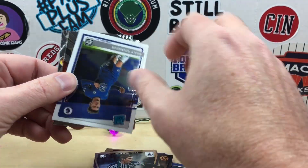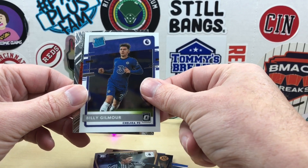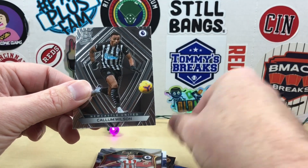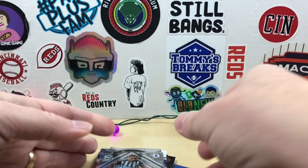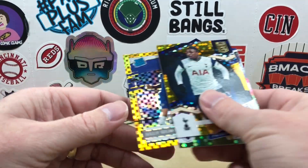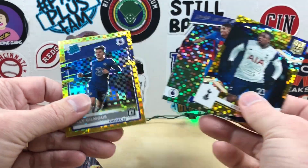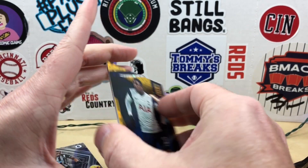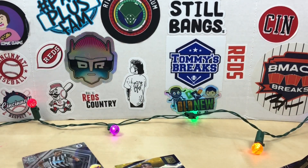Conor Gallagher, Billy Gilmour again, John Lundstram, and a Colin Wilson. So I'm going to say the Premier League wasn't the best box, but again these gold cards and silver Circles are super cool. Let me know if I missed something — appreciate everybody watching and we'll see you next time. Have a good one.